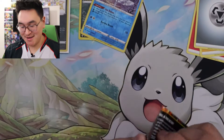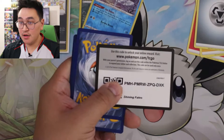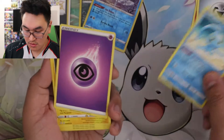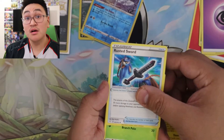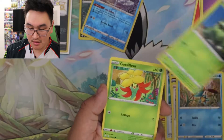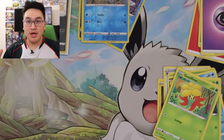Next pack. Code card. One, two, three, four. Manaphy — there's a rare! Metal: Rotom, Rusted Sword, Thwackey, Nikit, Eevee, Chuddle, Cacnea, Gossifler, and Reverse Chuddle. Sorry about that, I'm back — stuff was dying.